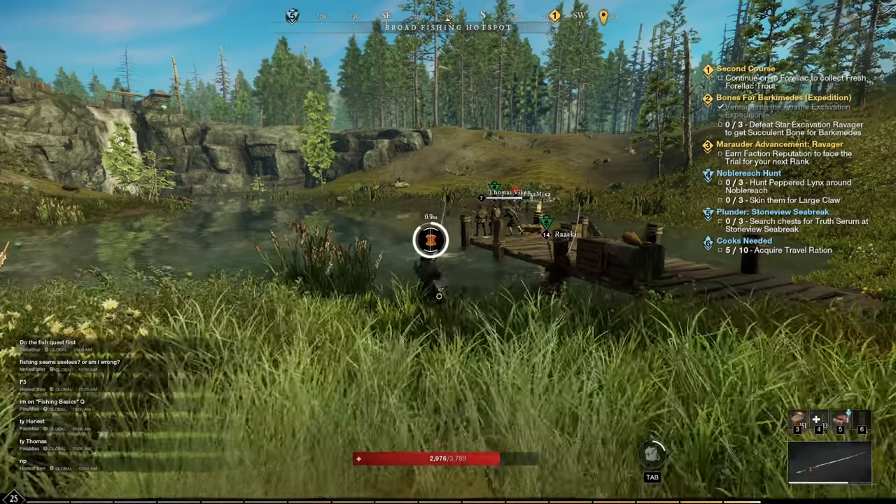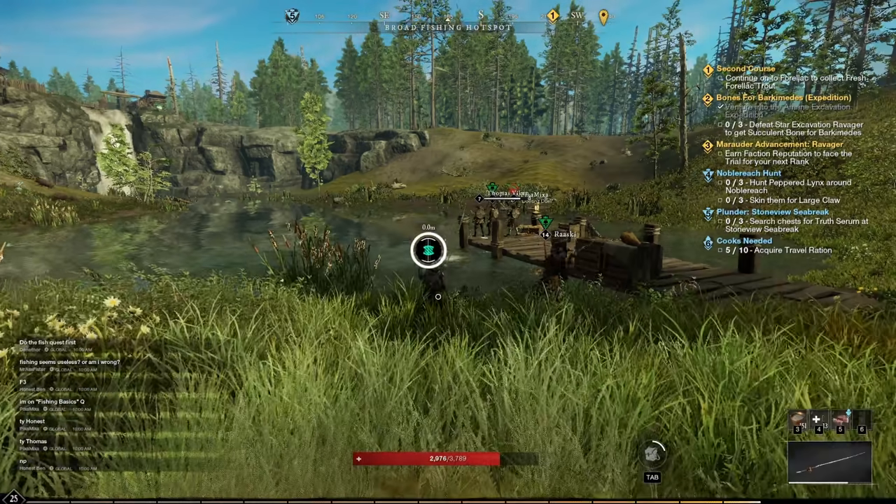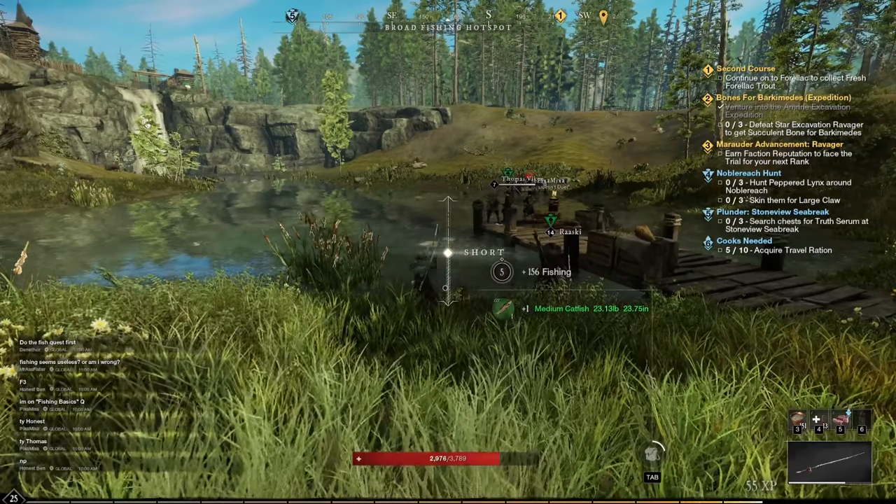You can cancel the fishing animation by simply right-clicking, allowing you to fish just a little bit faster and cast your line again sooner.